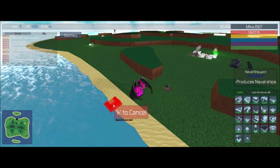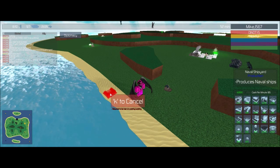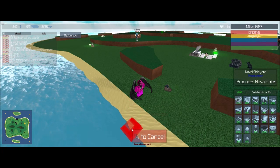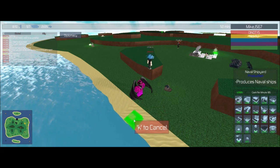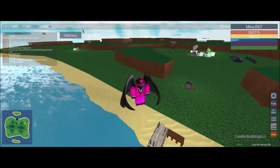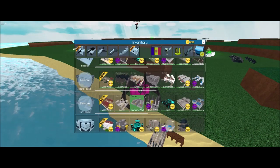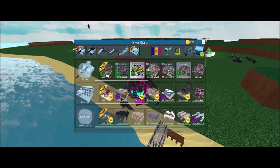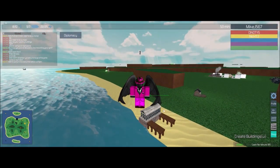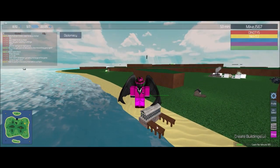Go into your shop and press on Naval Shipyard. You want to place it on the sand — if you place it in the water it'll show a red message. Place it where it shows the green structure and just click down, and then you'll have your docks. I just have a skin on mine, that's why it looks different. You guys can equip your own skins through the shop, and that's pretty much how you make the docks and build your naval army.